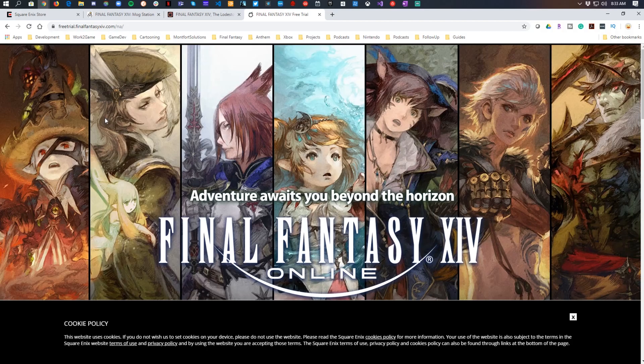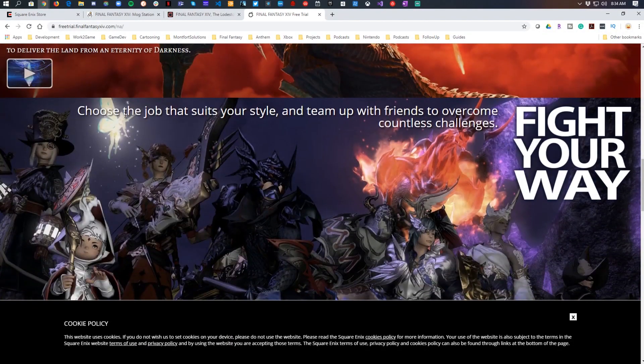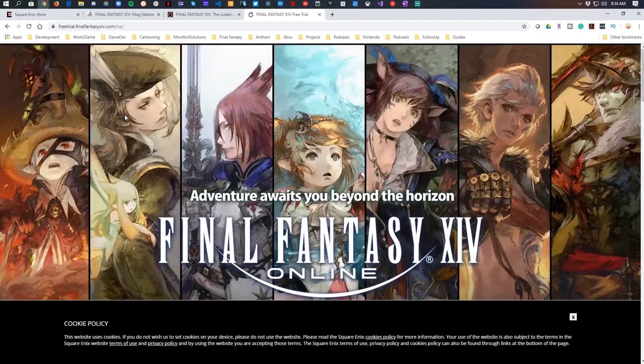There are a lot of different versions of Final Fantasy XIV, so it's easy to understand how it can be confusing to start. The free trial will let you play for free forever up to level 35. You can get to it at freetrial.finalfantasy14.com — link in the description. You can sign up from there and start playing on both PC and PlayStation.